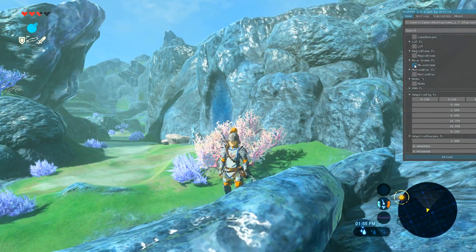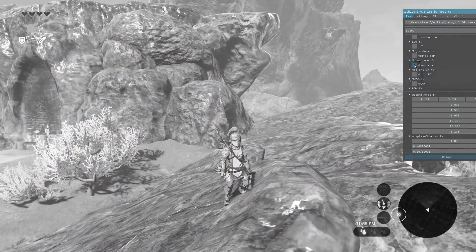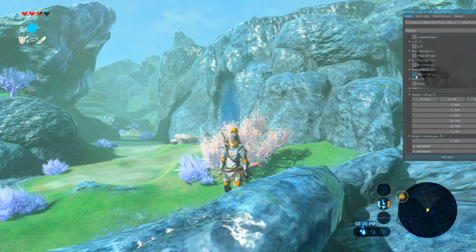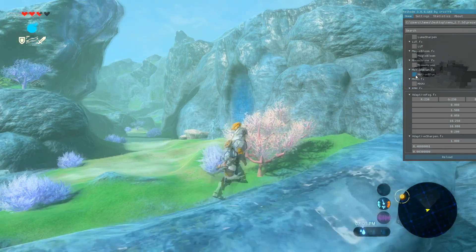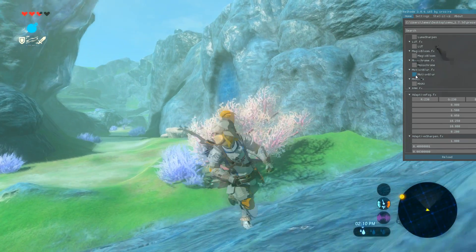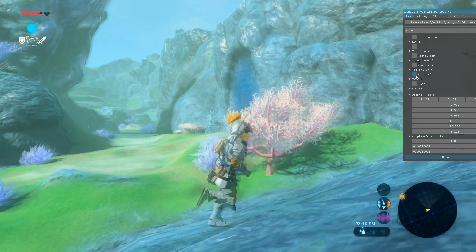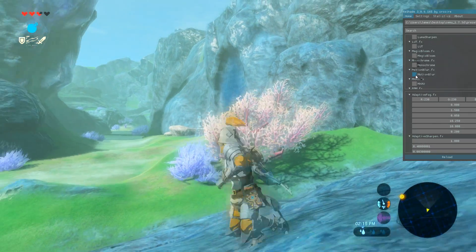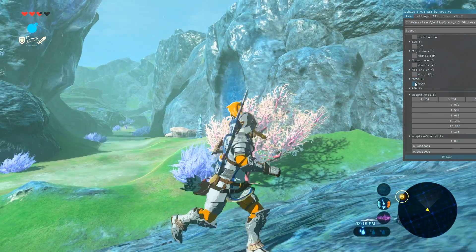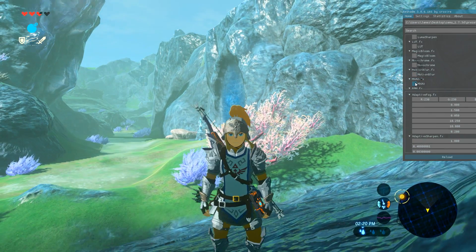Monochrome — I think we know where this is going. If you ever wanted to play black and white Zelda, here's your chance. Motion blur — that was the last thing that we needed. I'm in a dream, I'm in a dream Zelda. No, no motion blur. Thank you very much.